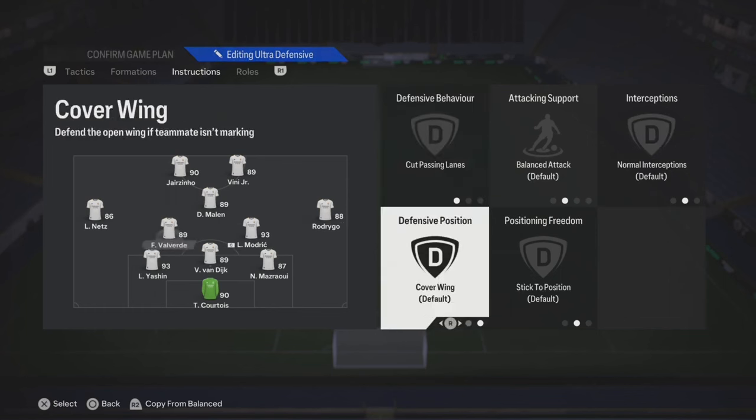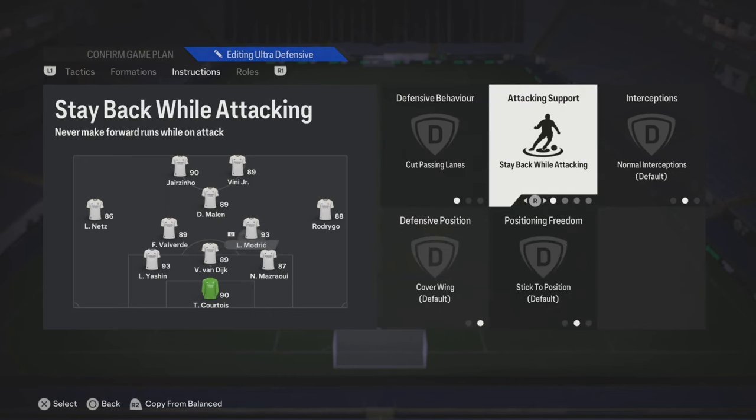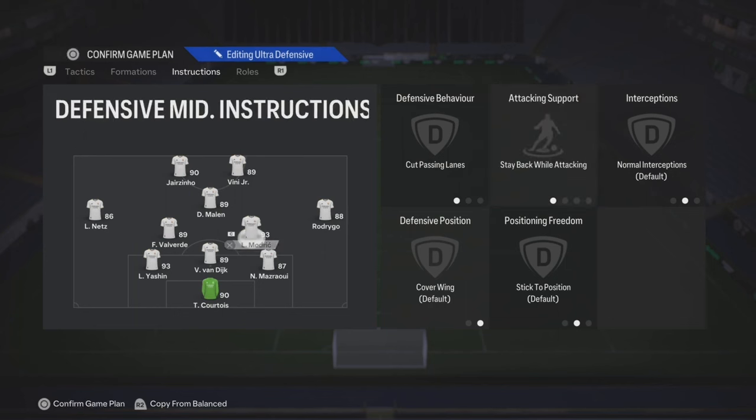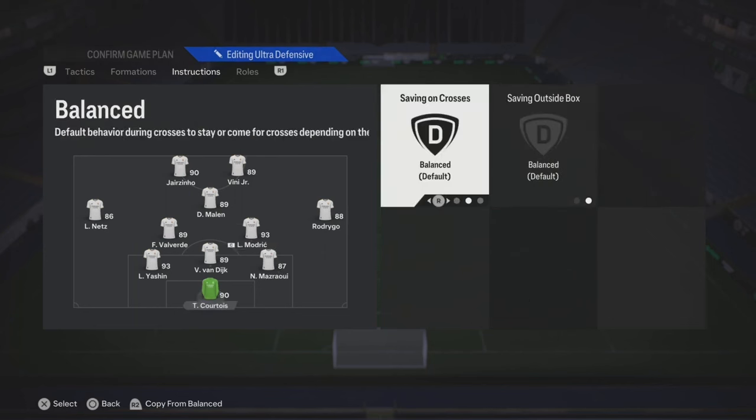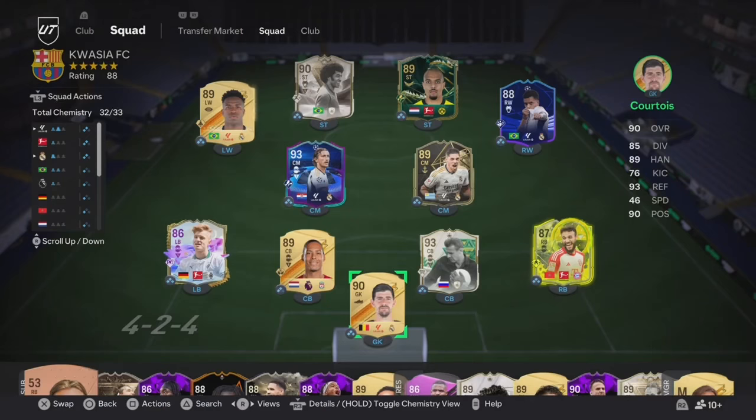Your CDM, you could put stay back while attacking, cover center, stay back while attacking, cut passing lanes. Actually, put it on cover wing because your left mid and your right mid are going to move up the pitch, so your CDM is going to cover that space.